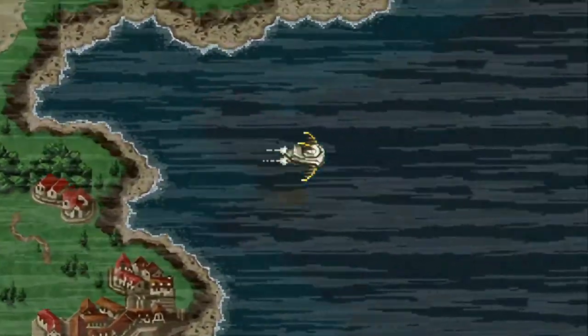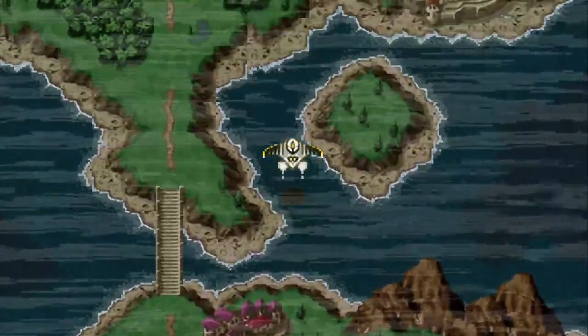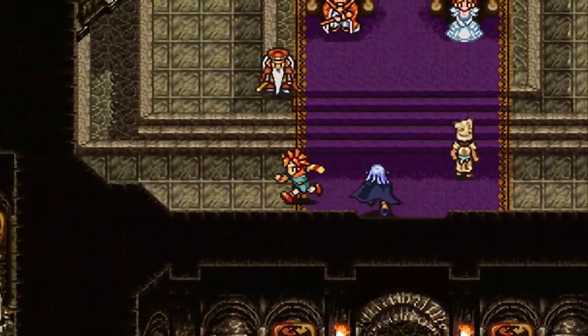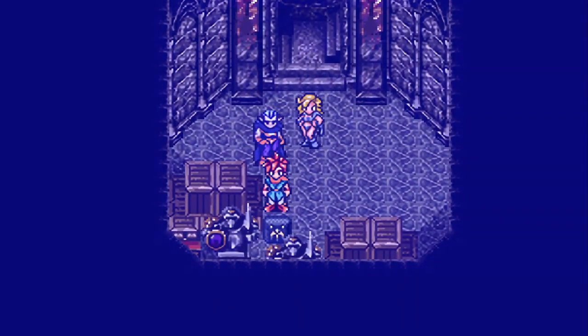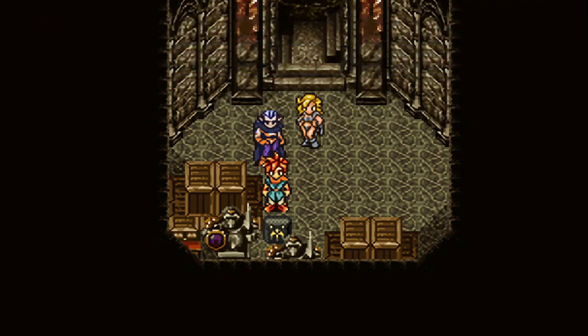Now, if I was smart, we'd be going to the Hero's Grave and doing the same thing on those three chests, but I screwed that one up. So the last one to do that to is in Guardia Castle. I just got to remember where it is — I think it's in the left tower. Yes, okay, here it is. Activate, and don't remove.